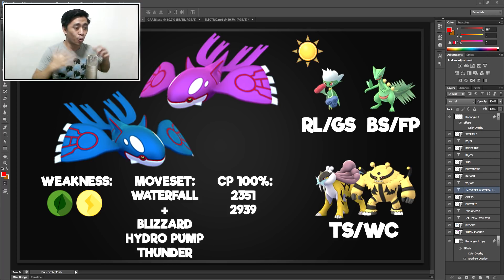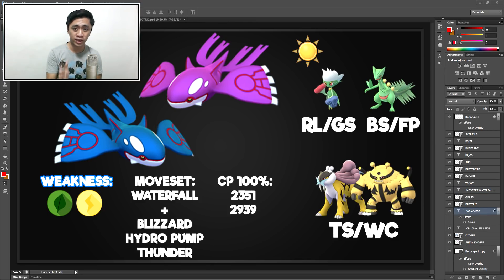If the answer is yes, then this video is perfect for you because you and I are kindred spirits. I'm going to teach you what to do during a Kyogre raid so that you don't look like an idiot, you contribute, and you come out with a decent amount of balls. We're going to start off with weaknesses - super easy to remember. Kyogre is a pure water type Pokemon, so it's weak to grass and electric.